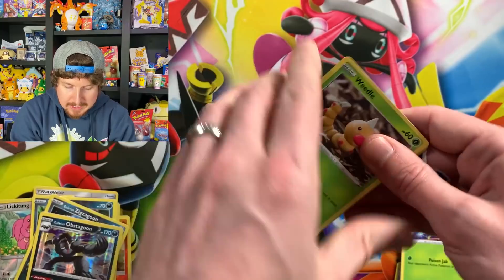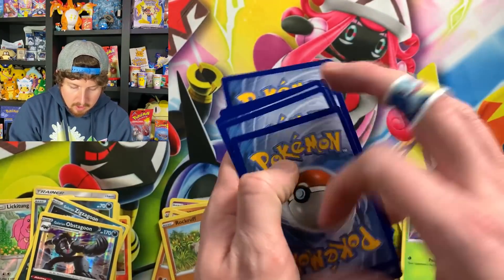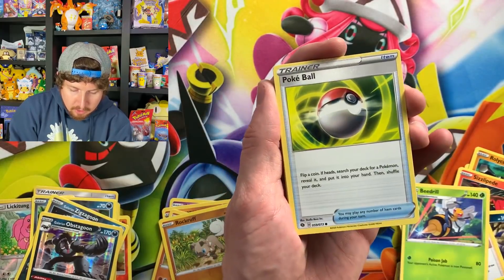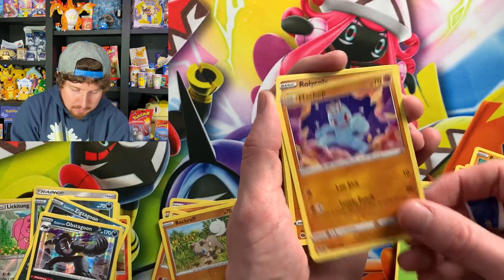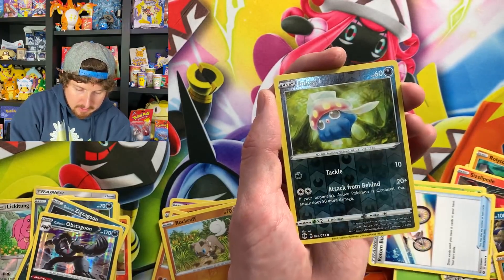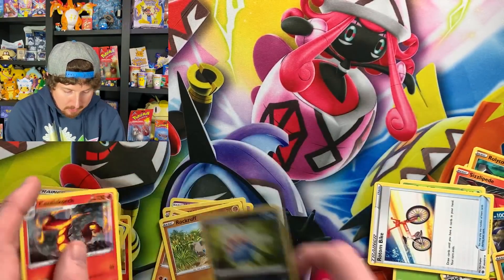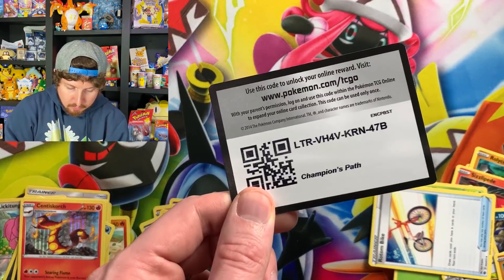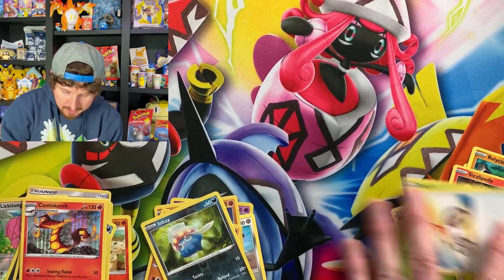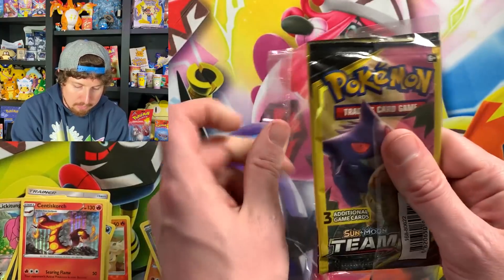One last Champion's Path booster pack, and then we will go back into our dollar store opening. Champion's Path treating us rough today. We have Weedle, Pokeball, Sizzlipede, Machamp, Rolycoly, Energy, Hyper Potion, Rotom Bike, Inky. It was rough, Breaking Family. There's the code card. Let's continue onward to our dollar store booster packs.